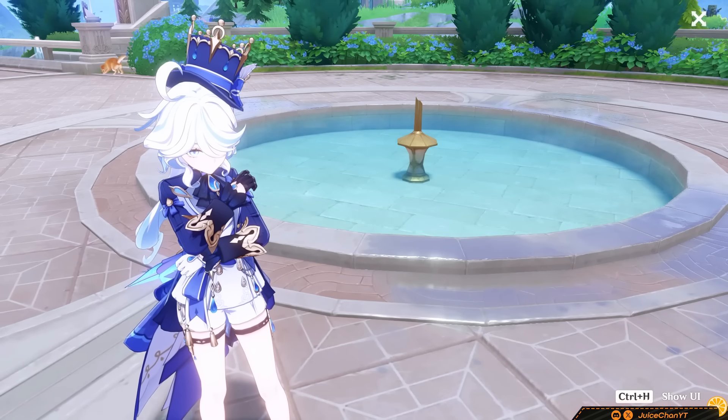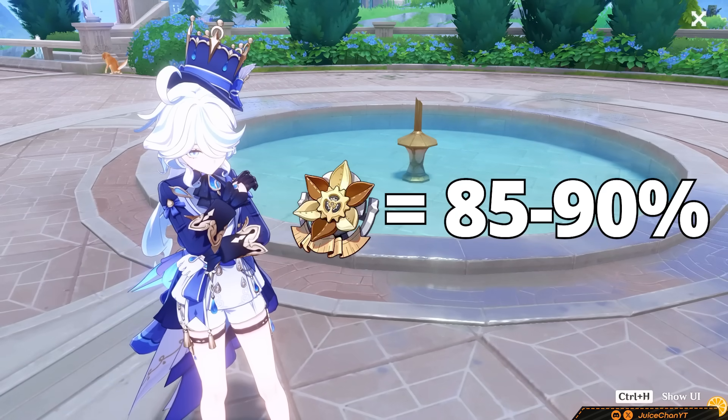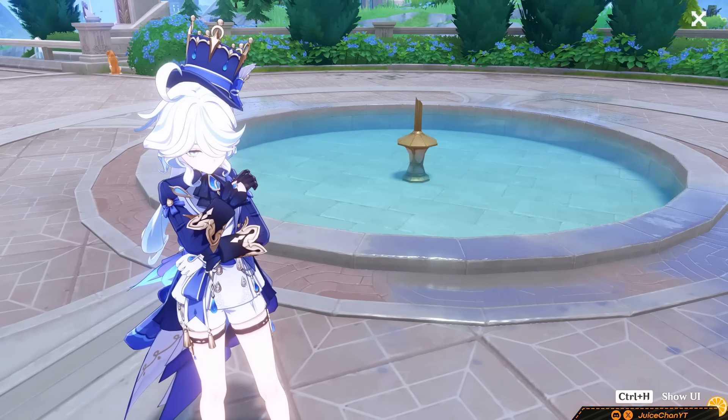For artifact specifics, Golden Troupe is at 100%, while all of her other picks are at 85 to 90% of Troupe's power. So use Golden Troupe.